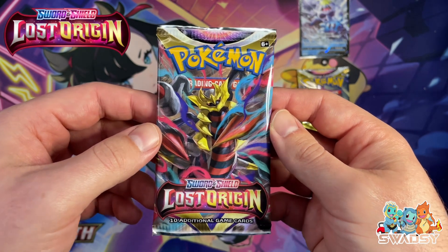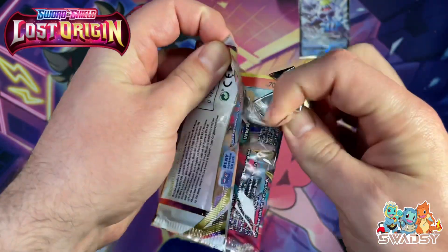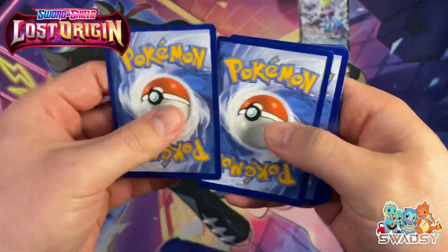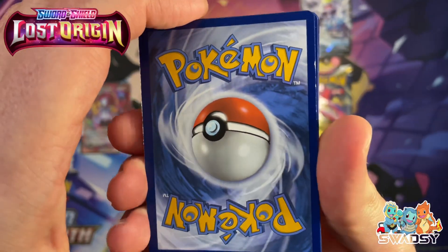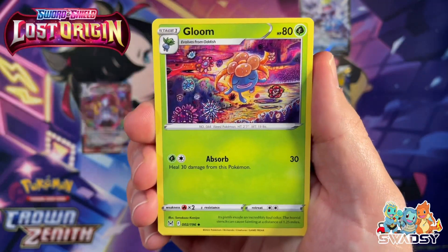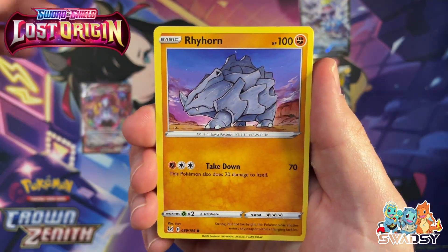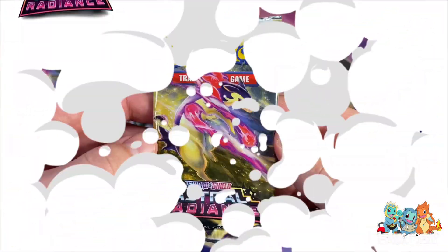Third pack from the third box. We've had a hit from each box now. Can the hits keep coming? Let's find out. Code card — one, two, three, four. These cards are beaten up to the max. Electric Energy, Toolbox, Gloom, Gastrodon, Litlio, Litwick, Schnover, Hauncha, Reverse Holo, and a Clefable Non-Holo Rare.